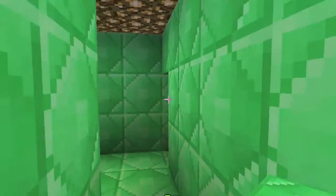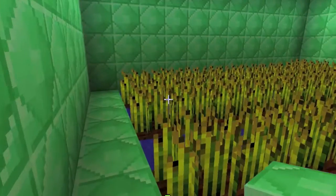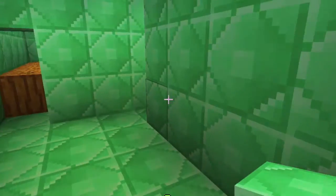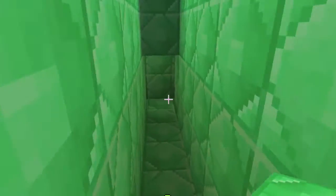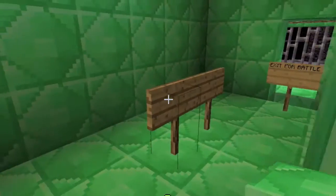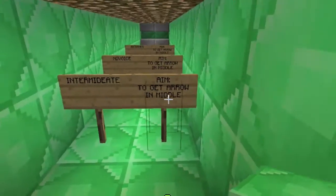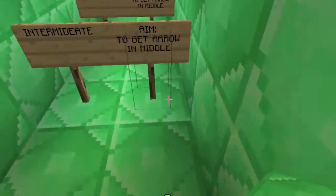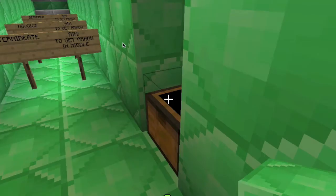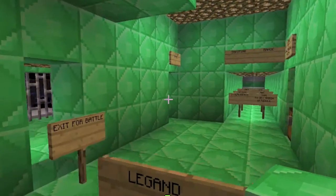In here there's a farm for food and here there's some more food farming. In here there is a shooting range - what you have to do is aim for the very middle. There's a chest with burn arrows. If you want to practice, the easy ones are there - if you're a legend you go for the harder targets.